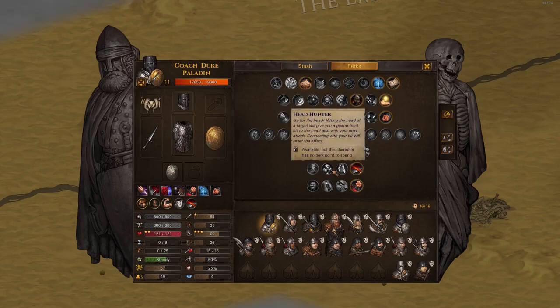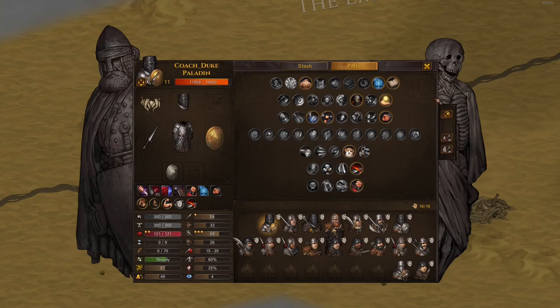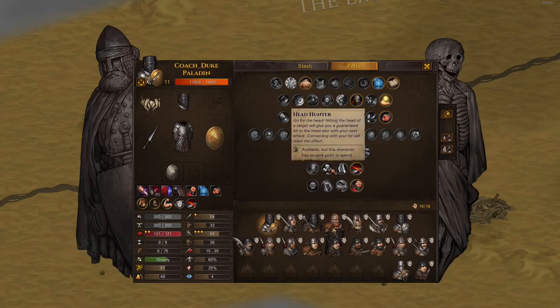Headhunter is not great. I sometimes use it on Hawkeye builds - you get a headshot and aim shot at a target you really want to kill since headshots do more damage. Maybe a flail user who always hits heads could use it for a fun build. Kind of cool but it's a whole perk - this is an endgame perk, not an early stage one.